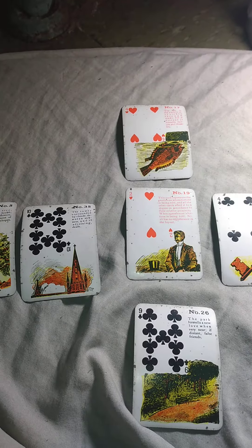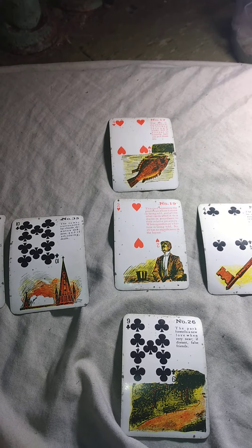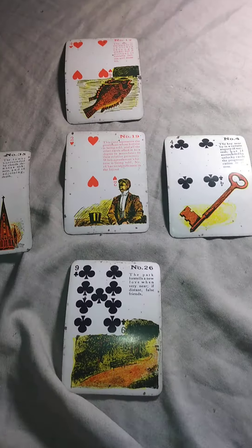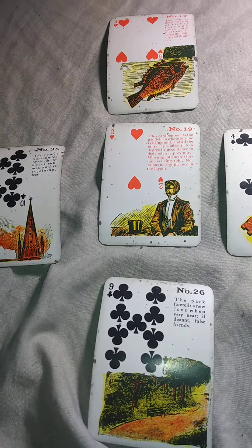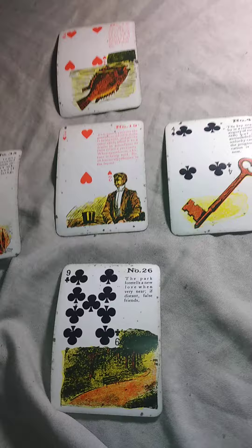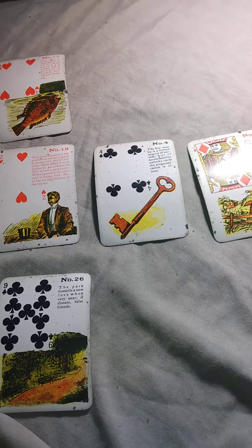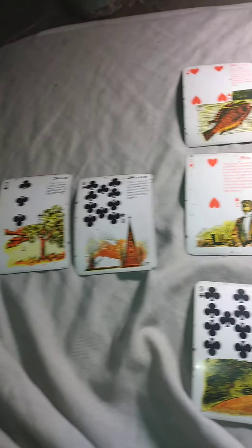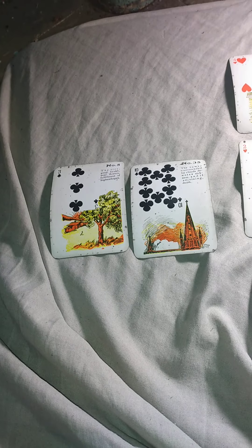We're also going to indicate the paint card inserts. The majority happens to be the clubs, which actually means jealousy, discord, and worries. Therefore, the whole spread means that it is predominantly negative.